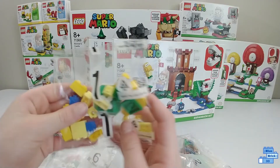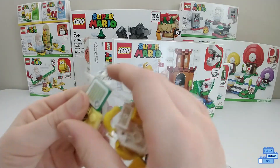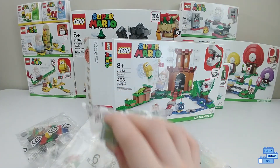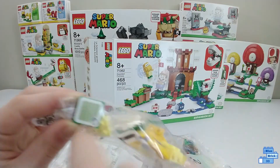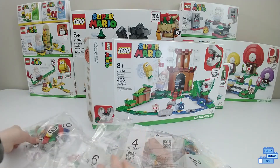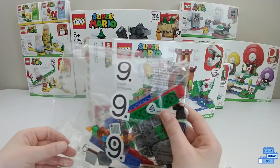This is bag one — it's very small and I think all you build in it is the Koopa. It does have a barcode that Mario will scan, which you get in the Starter Course that I've already reviewed and unboxed. I'm pretty sure this enemy has two health bars so you have to hit him two times. The last bag is bag nine.